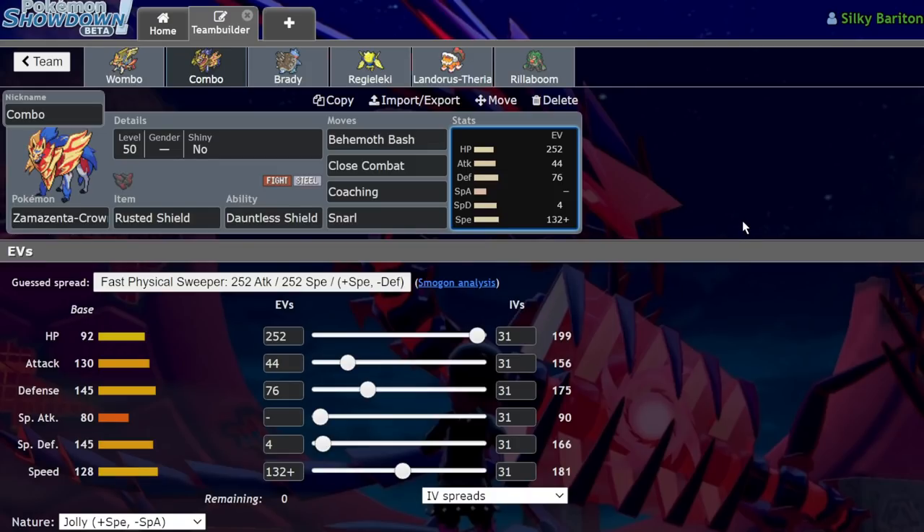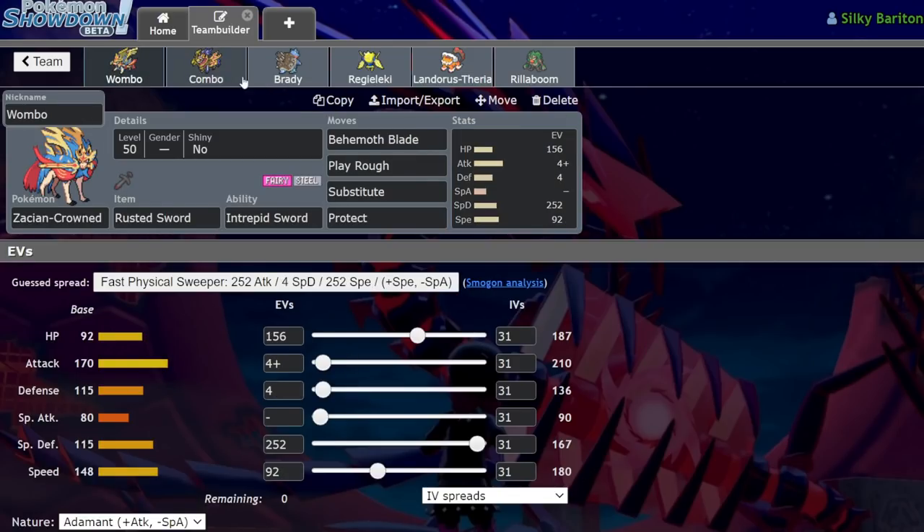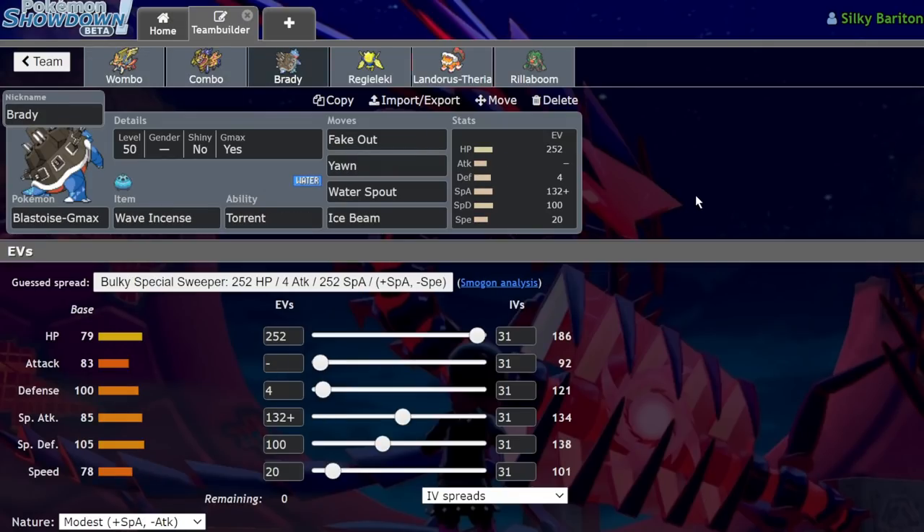We have a slightly faster Zamazenta — super specially defensive. I forgot what it does, but this is the same spread I used on my Zygarde team. It's got 132 Speed EVs, so we're one point faster than our Zacian, which will allow us to go for a Coaching into a Behemoth Blade combo.